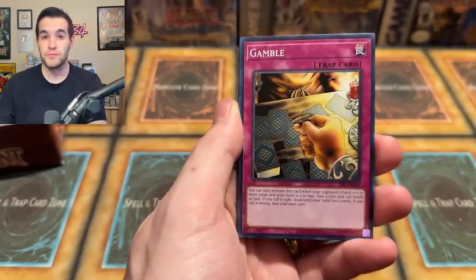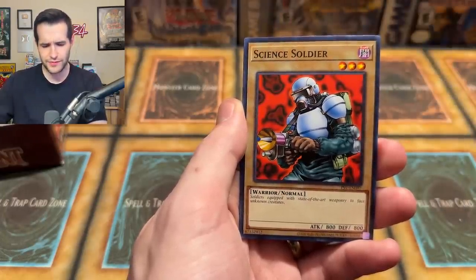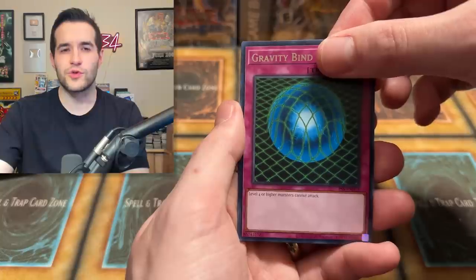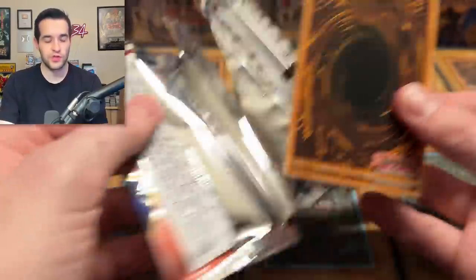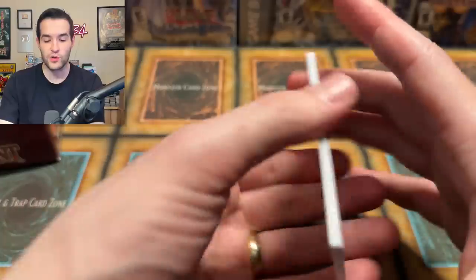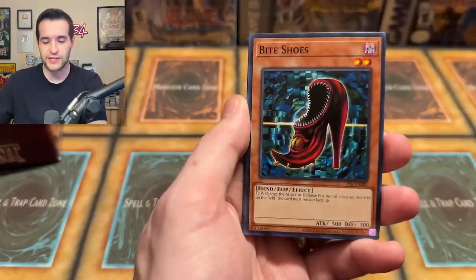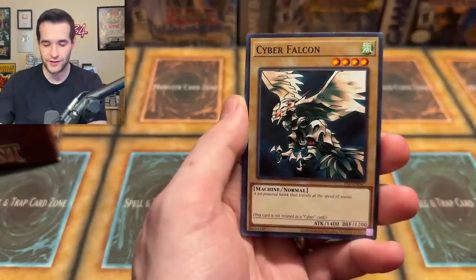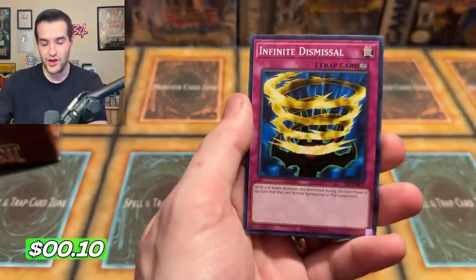Will we gamble and pull a Genzo for a third time? Mirror, Miter Goblin Official, Type Zero Magic Crusher, Science Soldier, Gravity Bind. What do we want? We want Thousand Eyes Restrict, Legendary Fisherman, or another Genzo. Two packs to go, guys. Hope you guys have enjoyed this video and Legacy Week. In second-to-last pack: Baitus, Regulation of the Tribe, Darkfire Soldier, Cyber Falcon, Burning Land, Time Seal, Monster Recovery, and Infinite Dismissal.